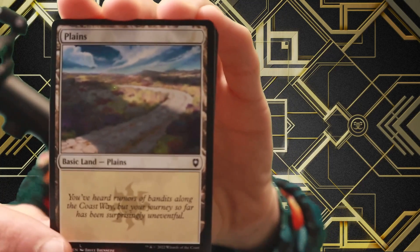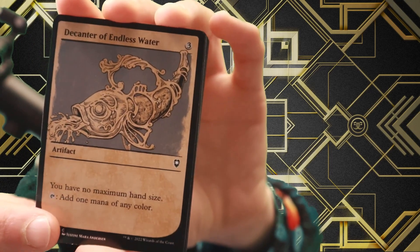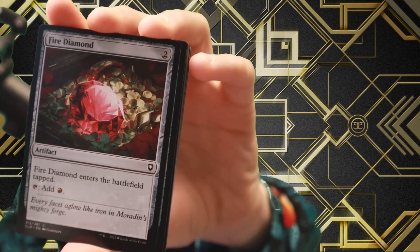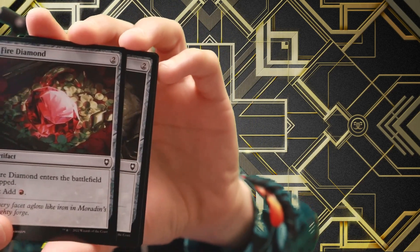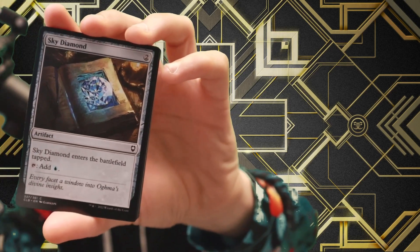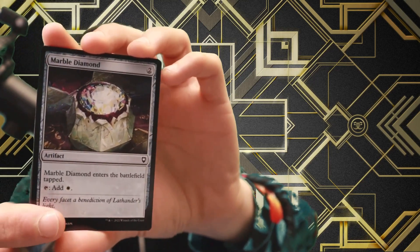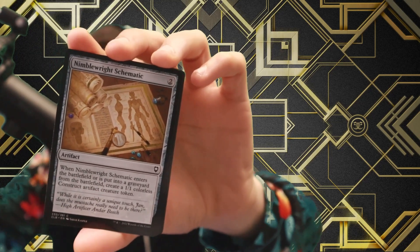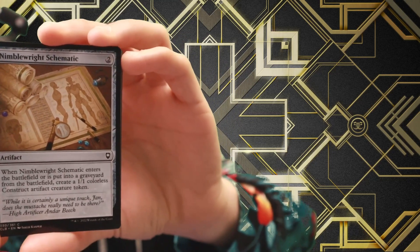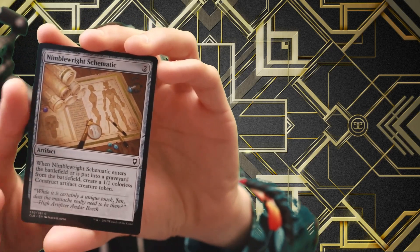Alright, let's get into it. We've got a Planes here — gross. Endless Water for three: you have no maximum hand size, add mana of any color — that's pretty cool. Fire Diamond adding a red source, entering tapped for two. Charcoal Diamond, same but with black. Sky Diamond, same but with blue. Marble Diamond, same but with white. The Nimble schematic for two: artifact — when it enters the battlefield or is put into the graveyard from the battlefield, create a 1/1 colorless construct artifact creature token.